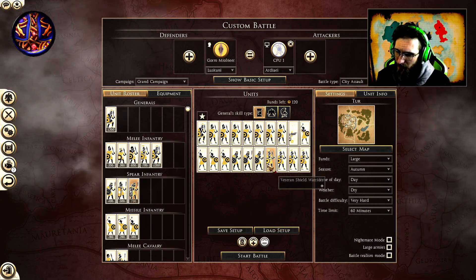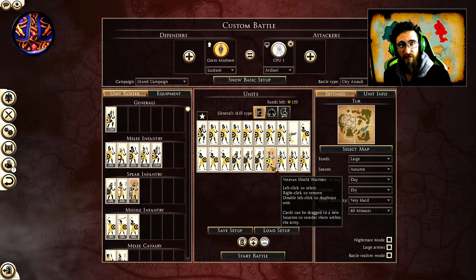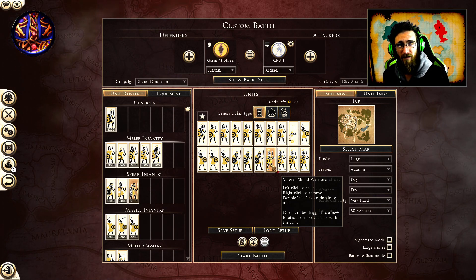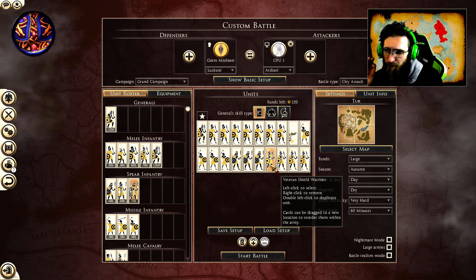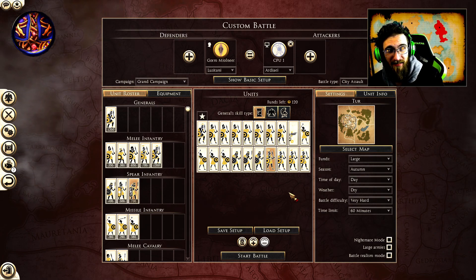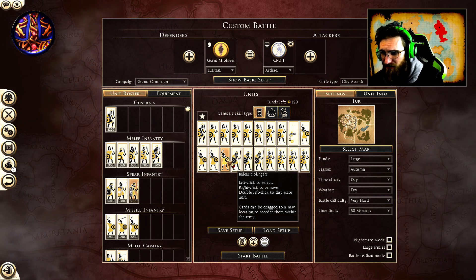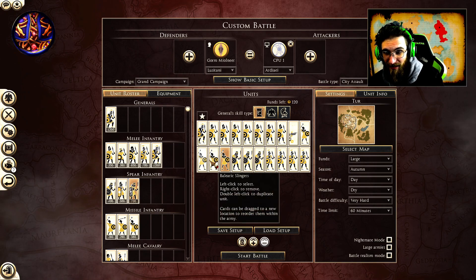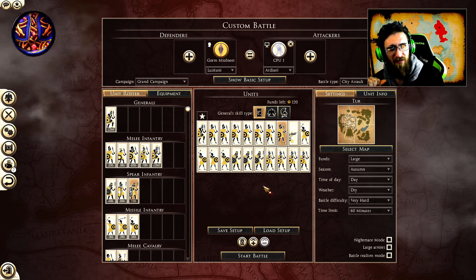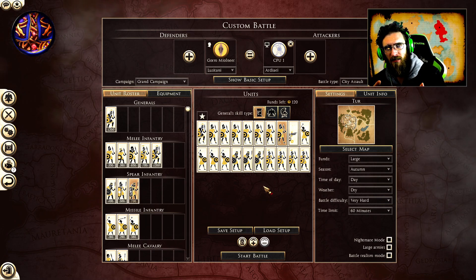The veteran shield warriors are our primary melee troop and a major source of kills. Each one, if used later in the game or in an advantageous position, should be getting close to 200 kills — let's say 150 on average. Between four of them that's around 600. The Balearic slingers should be about 200 kills each, and the scorpion about 100. Adding the gorillas at around 50 each, your kill potential is looking decent.